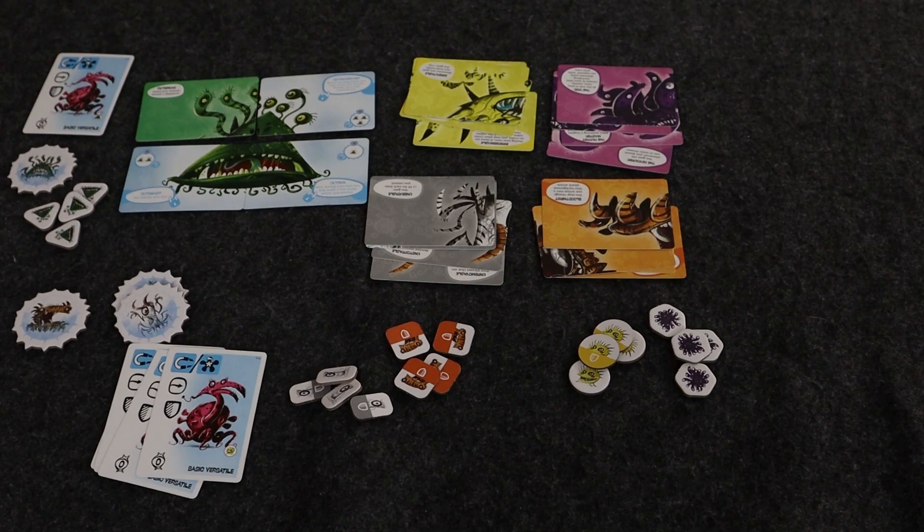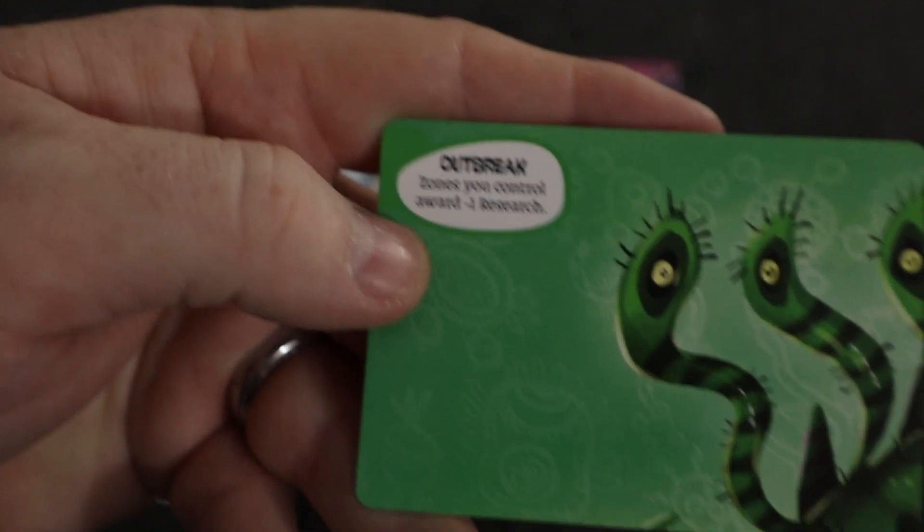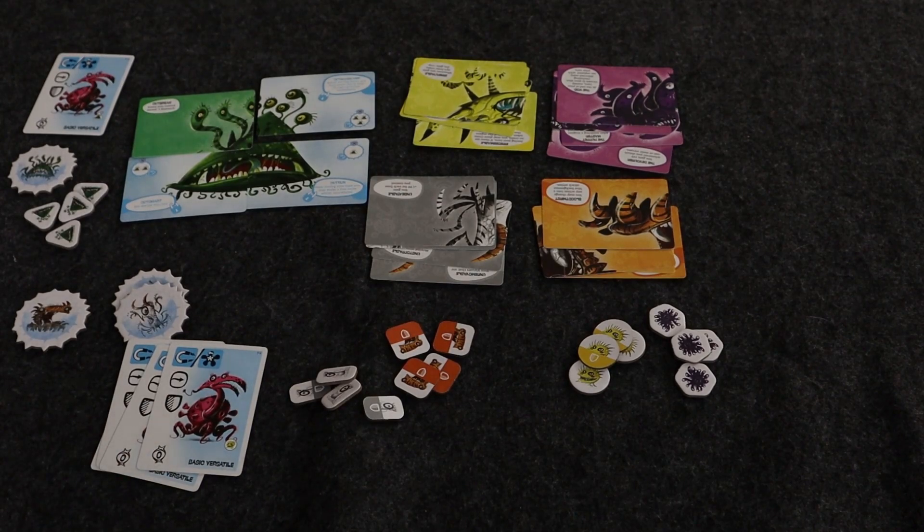The super virus side shows the special power unlocked — in this example, outbreak zones you control award negative one research, which makes it harder for opponents to cure you. Players can also always resolve blue background actions of their mutation cards in their respective hive instead of choosing a zone. Something very important: during each of the two times players choose a card, each player may make a free infection in their hive. This happens twice per round, so each time you pick cards you can place a free infection token on your hive, getting you upgrading your virus faster and unlocking those superpowers.